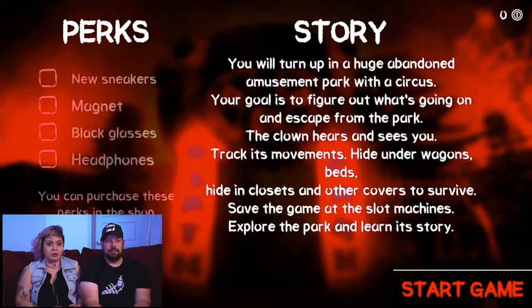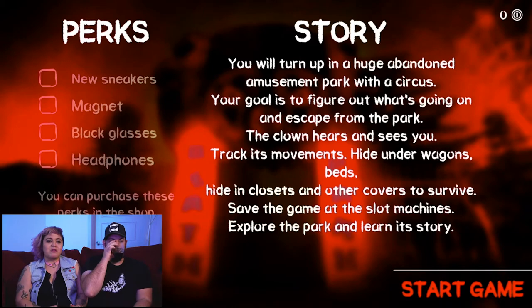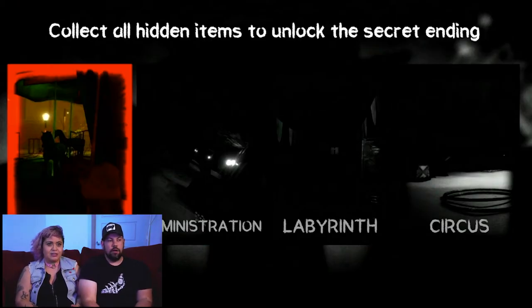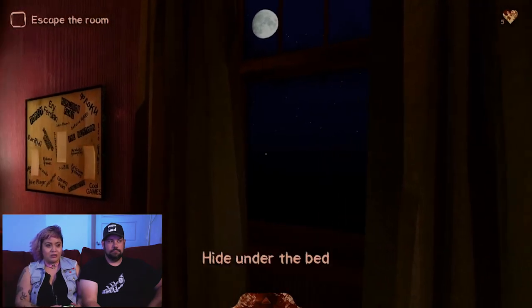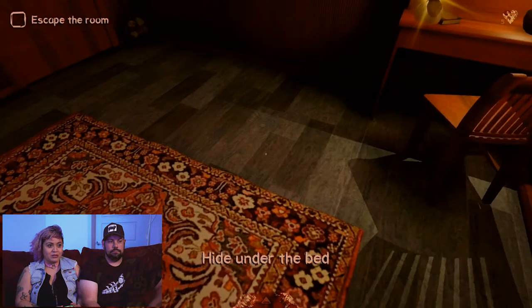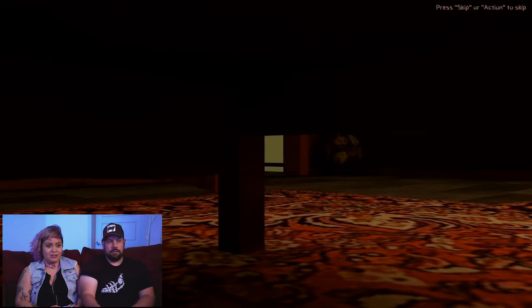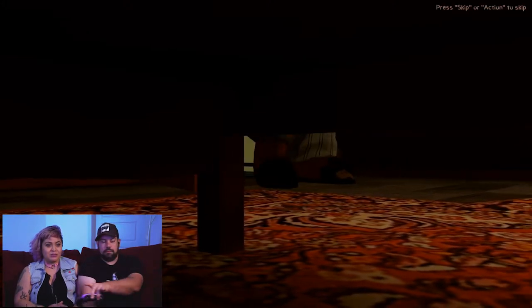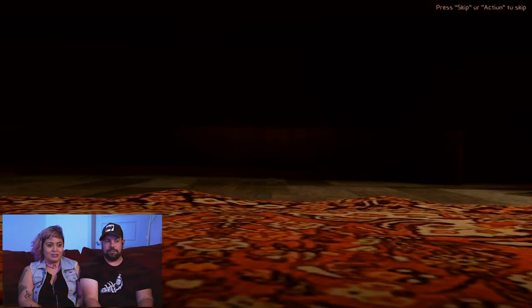You turn up in a huge abandoned amusement park with a circus. You're supposed to figure out what's going on and escape from the park. The clown hears and sees you — track its movements, hide under wagons. It's the same concept — I'm hiding from a monster. Collect all hidden items to unlock a secret ending. I'm going to change the sensitivity so it moves faster, because you're going to die just from not being able to turn around fast.